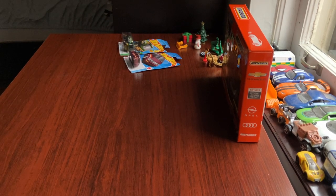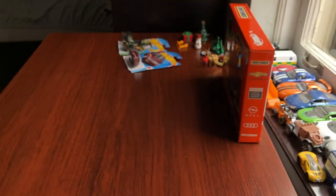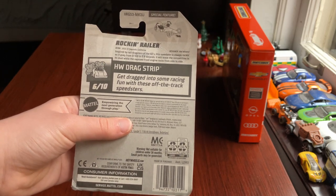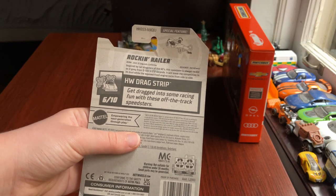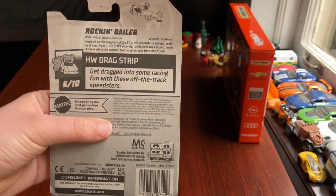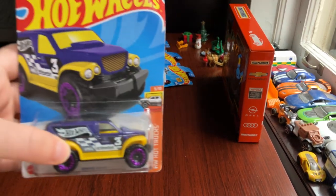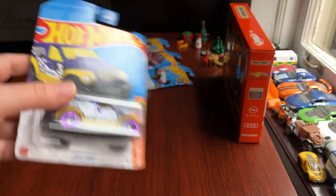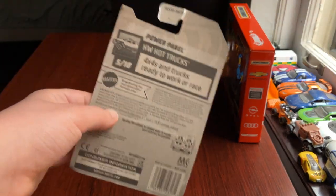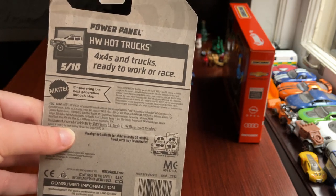Next up is number 171, new for 2023 — it's the Rockin' Railer from HW Drag Strip, car number 6 out of 10. The Rockin' Railer was inspired by rail dragsters in the 60s; this speedster goes from 0 to 100 in 0.8 seconds, leaving the competition in its dust, with an exposed front engine that rocks side to side. About HW Drag Strip: get dragged into some racing fun with these off-the-track speedsters. Next up is number 189, the Power Panel from HW Hot Trucks, car number 5 out of 10, 2023. Hot Wheels Hot Trucks: 4x4s and trucks ready to work or race.